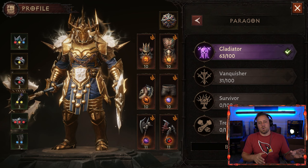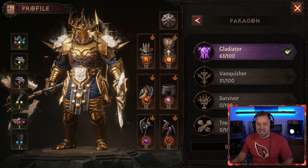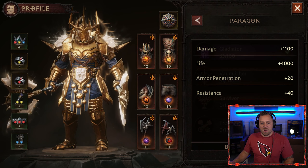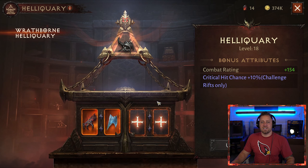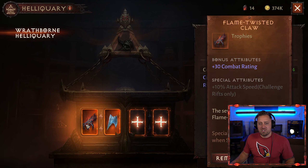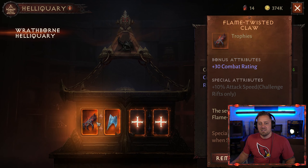For the Paragon Tree, I just put out a video on how I'm using the Gladiator Tree and how I switched over to it when I went up in Paragon. The full Barbarian Paragon build goes into Gladiator, Vanquisher, Survivor, and Treasure Hunter. Right now the bonus attributes are 1,100 on damage and 4,000 on life, with a little Armor Penetration and Resistance. My Heliquary is upgraded to level 18 — obviously level this up as quickly as you can. We have plus 30 combat rating from the Frozen Wing of Vatath, the Shivering Death, and the Severed Hand of LaSalle, Flame Spun.